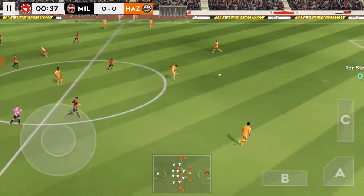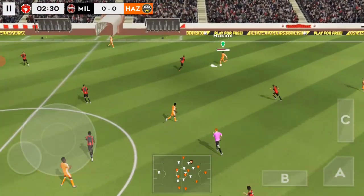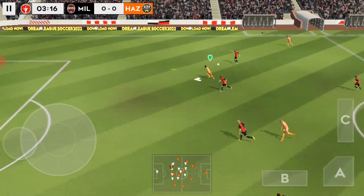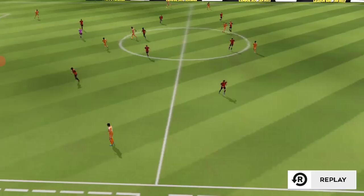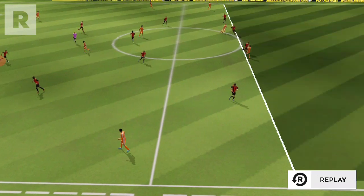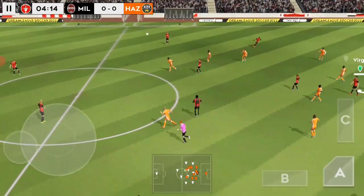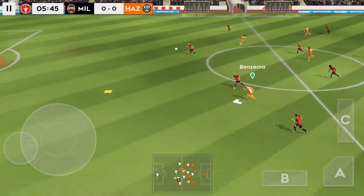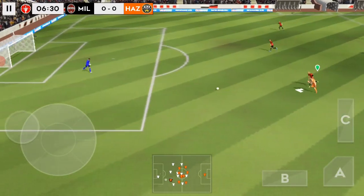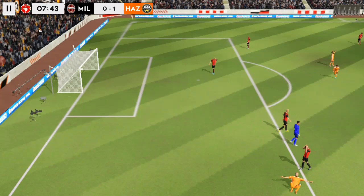And we're off. This should be an entertaining game. Good distribution. He's locked in long. He's locked in on both sides. A chance now to turn the flanks into attack. He shoots — taken from Randall.